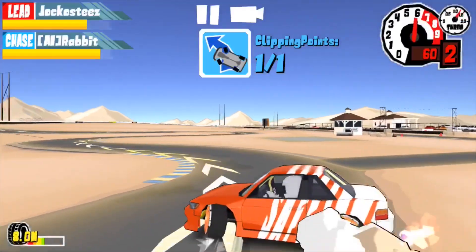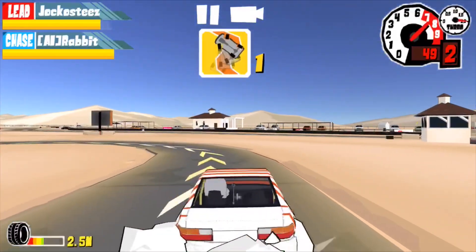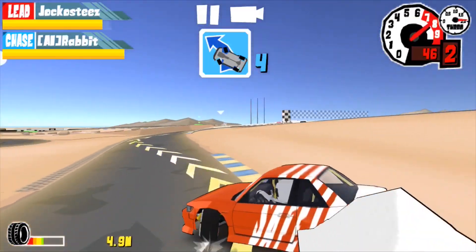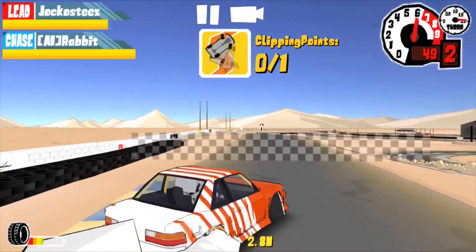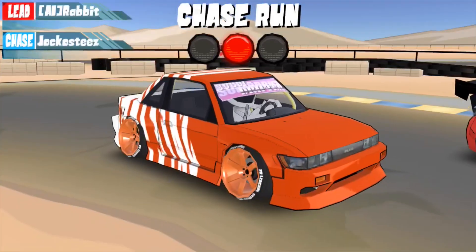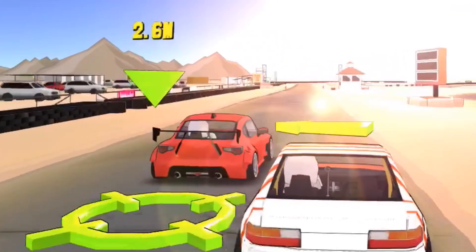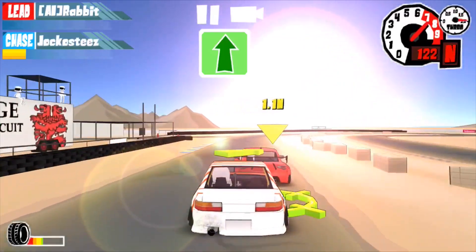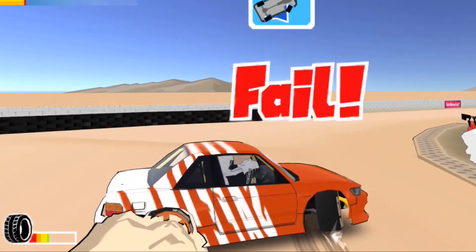This guy Rabbit ends up outscoring me by probably 30 or 40 points just because I can't shake him. On these new physics you can see me steering the hell out of this car and I'm just not getting anywhere fast, especially at Grange because it's a tight course with a lot of quick turns and 90-degree angle turns. Rabbit has clearly got me beat. I bump him once, go off track, and that was it for me. Fail.